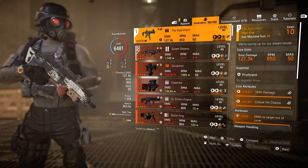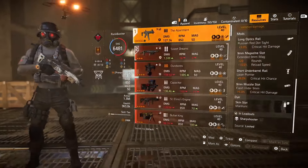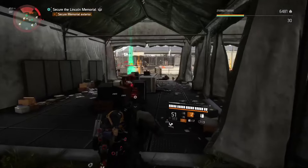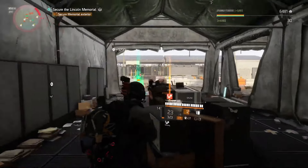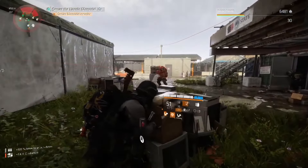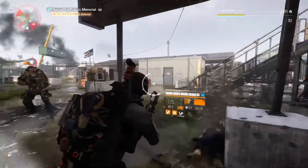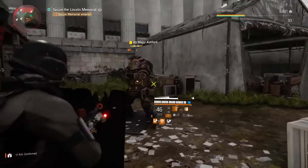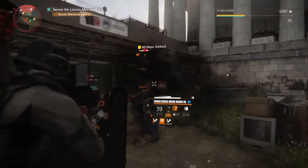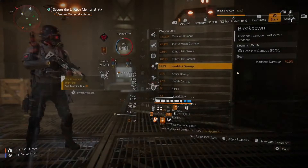For the guns, I'm using the Apartment named SMG with the perfect Measured talent — a pain in the ass to find one. You have to be lucky in the DZ or find one at DZ vendors, but most likely it will have really terrible rolls, so you need to optimize it. Just make sure your Apartment has damage out of cover as the third attribute. It has a really good talent: a nice DPS increase and higher rate of fire in the first half of the magazine, and a DPS increase but smaller rate of fire in the second half.